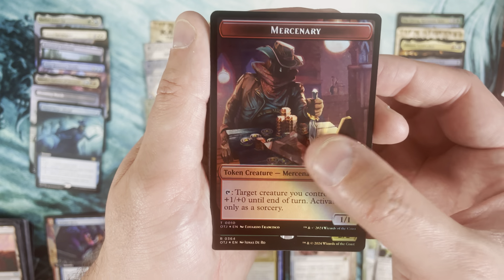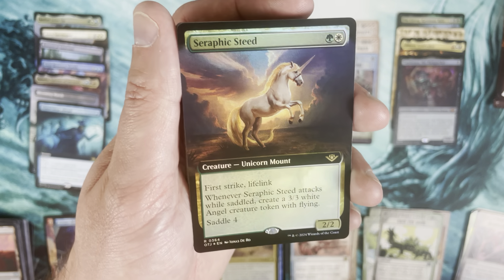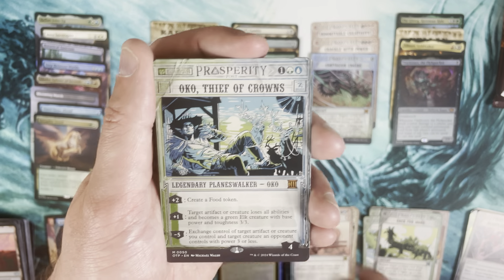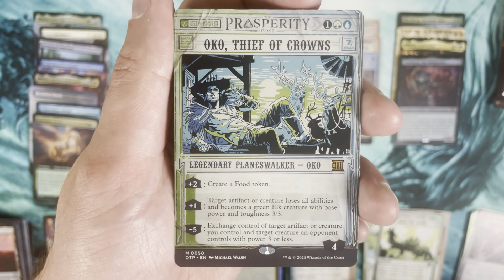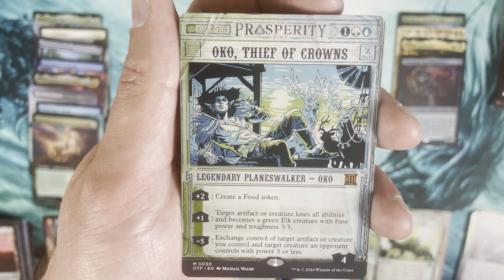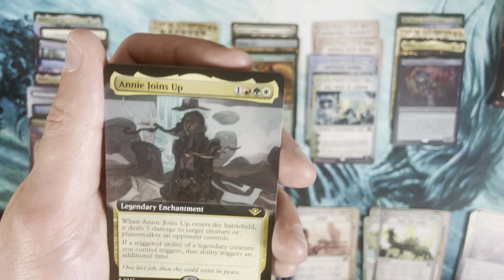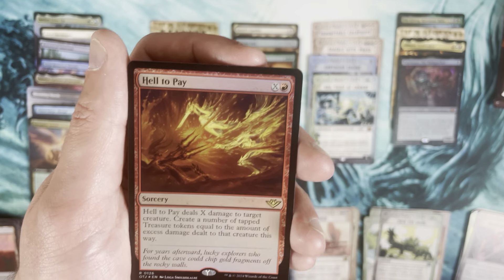Start off with a Seraphic Steed — extended art foil. The foiling looks really clean, kind of glows around the unicorn mount. Then Okko, Thief of Crowns, in Breaking News — the OG Okko. Even still, this guy is just a monster. Crackling Spell Slinger in the commander slot. He Joins Up as extended art non-foil — I think that's a decent card. Then another Hell to Pay, this time in pack foil.